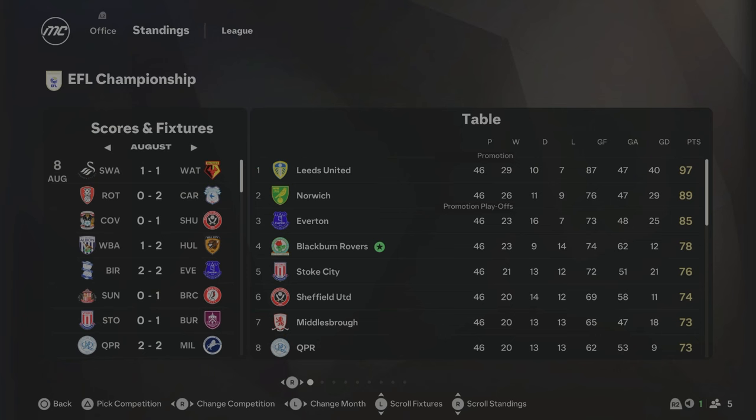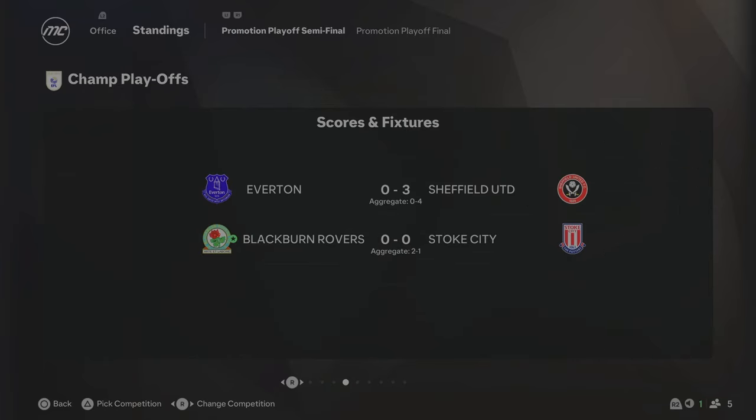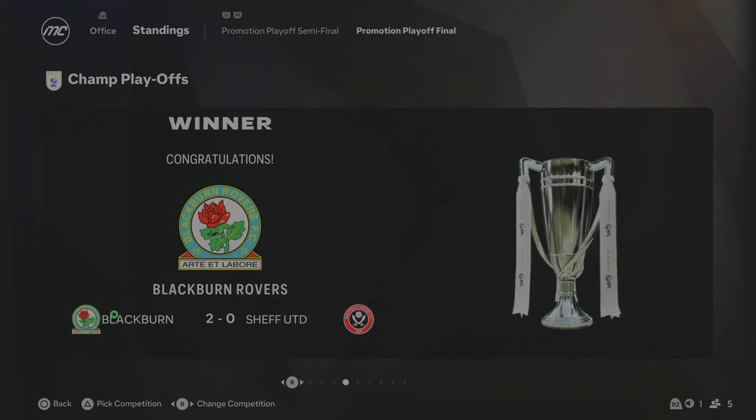We're at the end of Season 3 and Blackburn have finished fourth in the Championship — we finally made it to the playoffs! A massive improvement once again, with 78 points. We beat Stoke City 2-1 on aggregate, which means we go into the playoff final against Sheffield United. And we've done it — we have won the Championship playoff final and Blackburn Rovers will be going to the Premier League, winning 2-0 against Sheffield United.